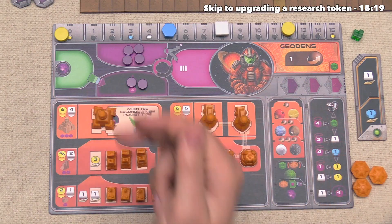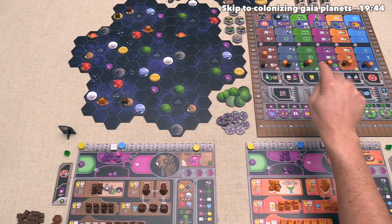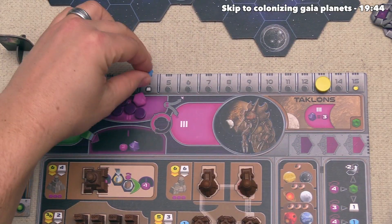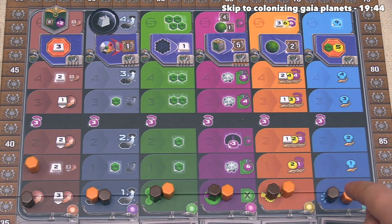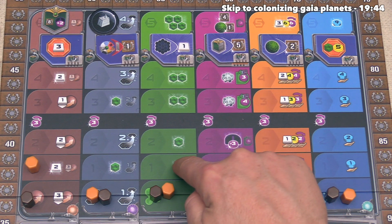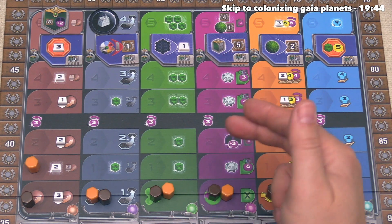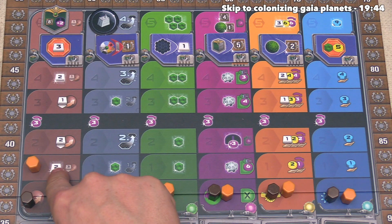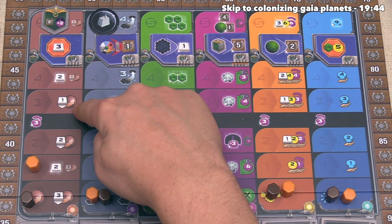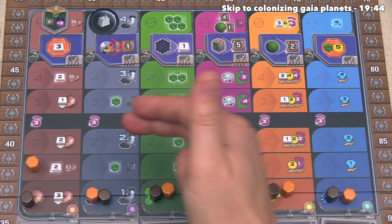The Geodans are done, so now we get to go. Our second action will be upgrading one of our research tokens on one of these tracks. This always costs four knowledge, and we have four knowledge, so we drop to zero. We move one research token up once on the associated track. Whenever you reach a spot with an icon with a glowing white border, you immediately get that benefit. The terraforming track reduces ore spent per step; the navigation track lets us fly to farther planets, increasing options for building mines.